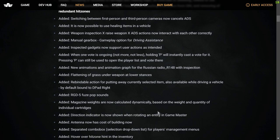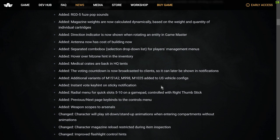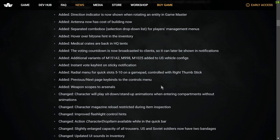Added RGD5 fuse pop. Magazine weights are now calculated dynamically. Additional variants of M151, M998, M10E2 added to US vehicle configs. Radial menu for Quick Slots 5 to 10 on a gamepad, controlled with the right thumbstick. Changed: right thumbstick single click toggles free look; right thumbstick hold triggers focus instead of free look while not driving. Stance adjustment and leaning forward moved from RB plus right thumb to RB plus left thumb. It looks like they've adjusted the controls on console, so it's going to be interesting to have a play with that.